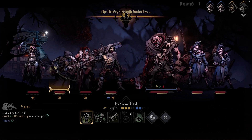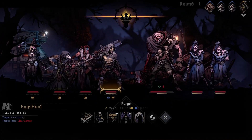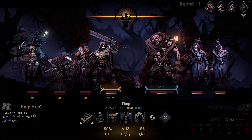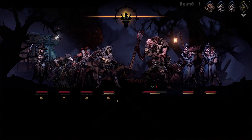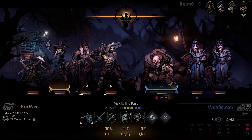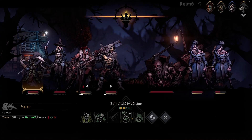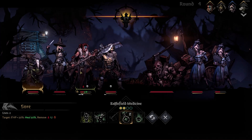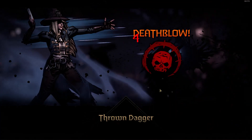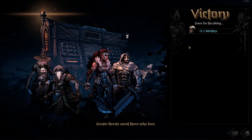Sor is the main support, who can apply damage over time and status effects, as well as heal and cleanse status effects on teammates and buff their resistances. Egg's Hunt is the main frontliner — steady, reliable, and packs a punch against front ranks. We take down the woodsman first, with Eirik Wurr getting the last hit. Sor tops up the team with heals, and Eirik Wurr also gets the last hits on both widows, ending our first combat with the new squad.